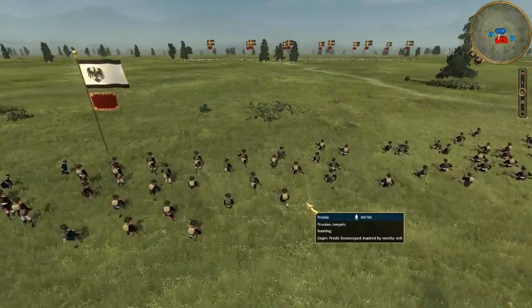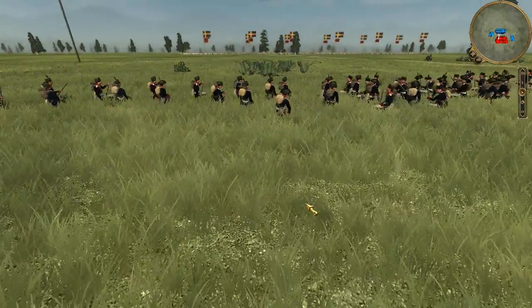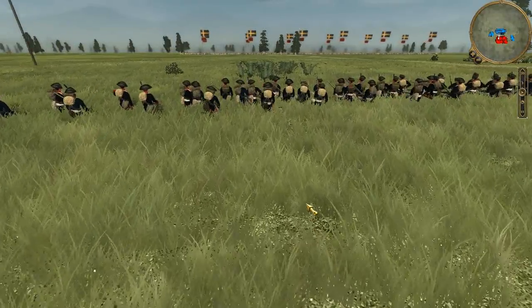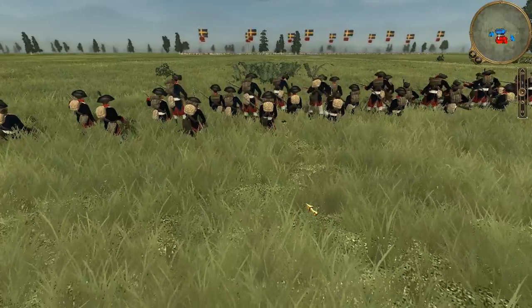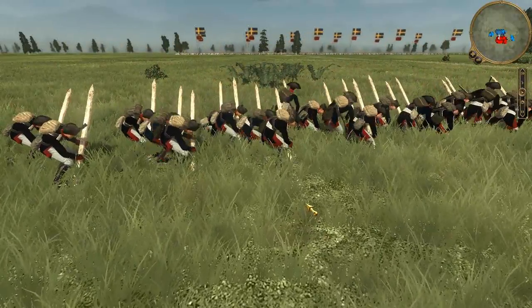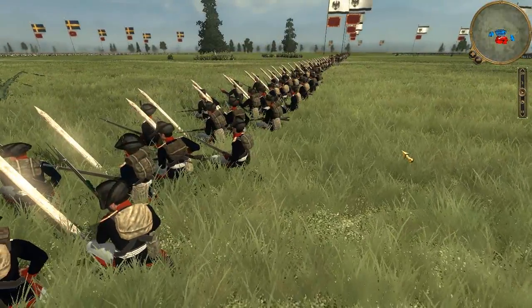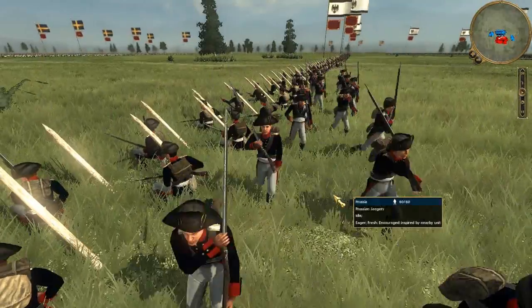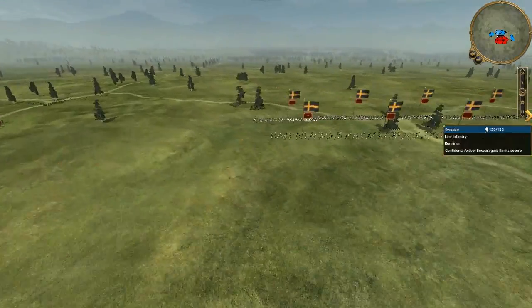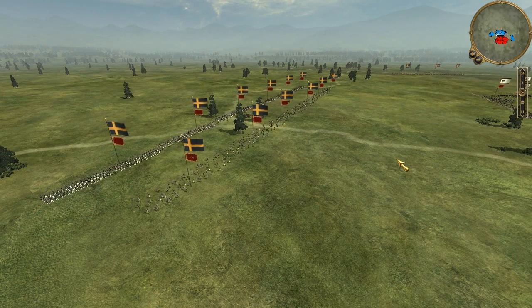And then I have six units of Prussian Jaegers. I did bring a lot of skirmishers — six units of long range is a lot. I'm setting up a stake line here, hopefully to help protect my men from incoming fire. I know it used to work; I'm not sure if they changed that in some of the last patches. My opponent also has six units of long range. When you play on the grassy flats with no artillery, you can almost be guaranteed they're going to bring a lot of long range and firepower.